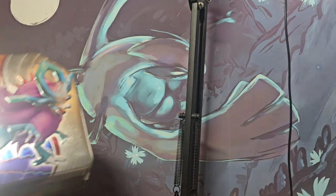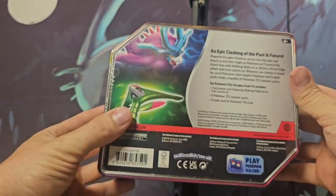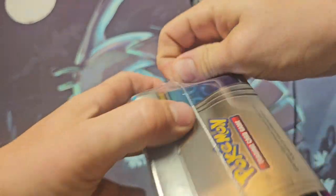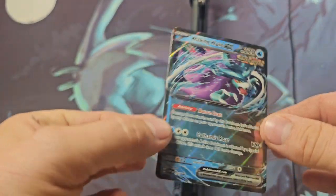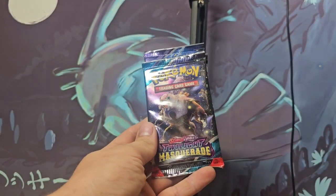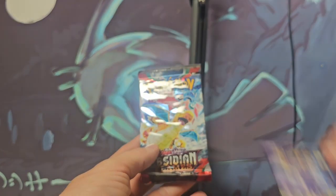What's up Pokefam, and welcome to another video! Today we're going to open up this very cool Walking Wake EX tin featuring five Scarlet and Violet booster packs. There's a promo and a code card. Inside this tin we have Twilight Masquerade, Twilight Masquerade, Temporal Forces, Temporal Forces, Obsidian Flames, and Obsidian Flames — very nice pack lineup.